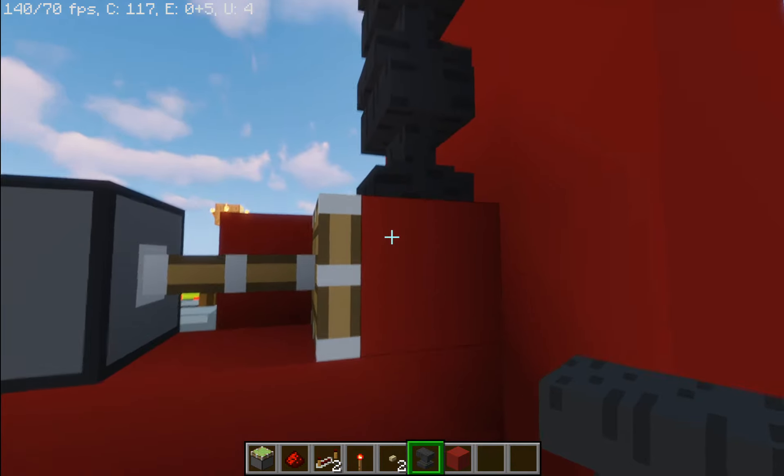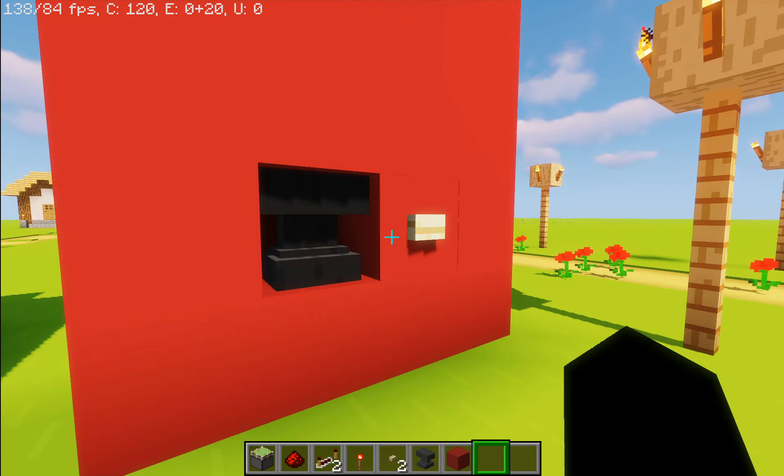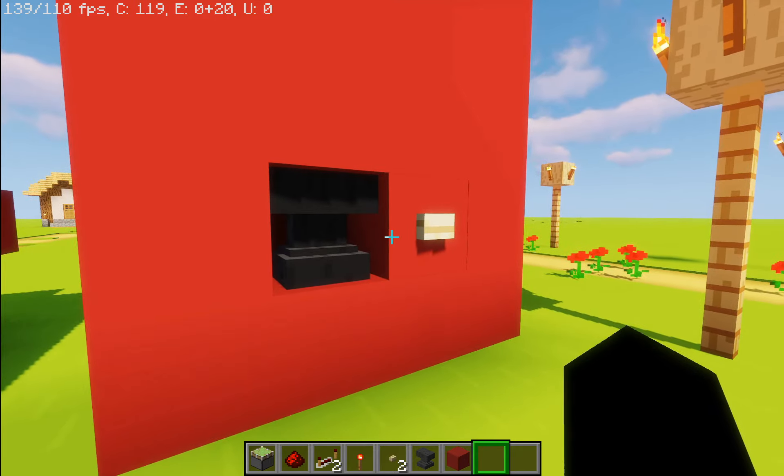So if you had no idea what I just said: anvil standing still equals no push. Anvil falling equals push — for y'all simpletons out there. Ba-da-bing, ba-da-boom, you have an Anvil Repletion Station.